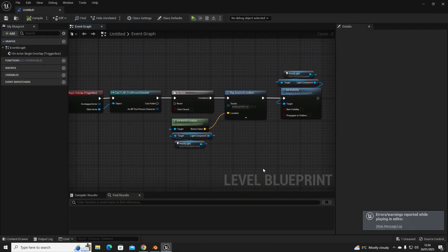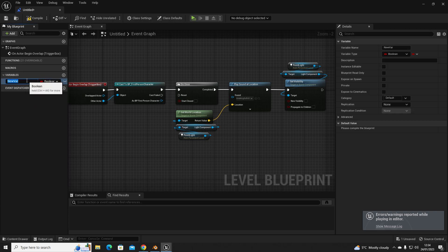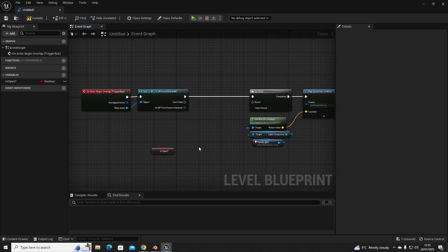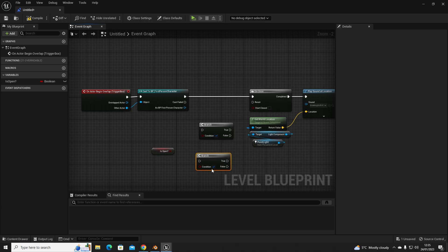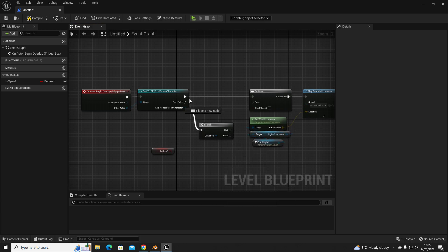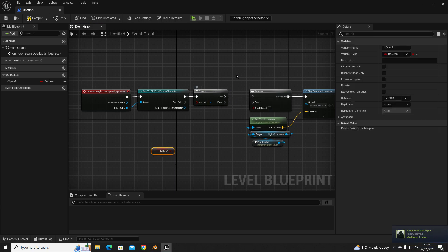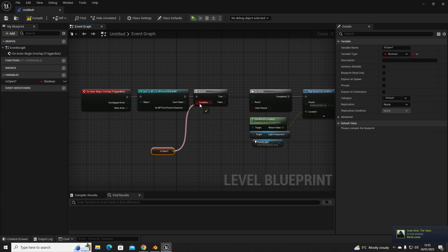Let's add a variable and call it 'IsOpen'. We can drag that into the scene, then add a Branch node — press B and left-click, or right-click and type 'branch'. How branch works is: is that door open? True — the door is open, and it fires off one line of code. False — it fires off a different line. Connect the output of 'IsOpen' to the condition input on the branch.